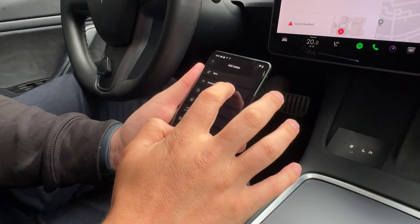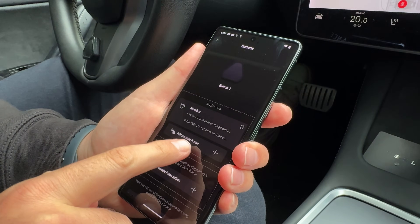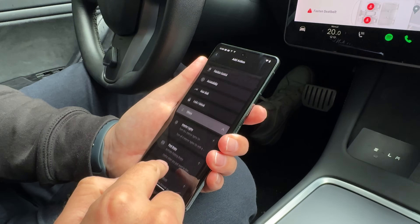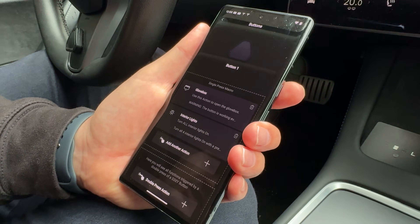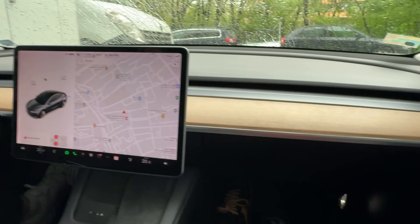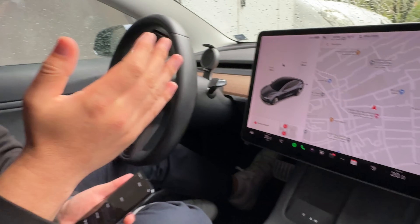I choose 'open glove box' and press save. Immediately after, there's a second button that appears underneath saying 'add another action.' I press on it and choose interior lights — also called dome lights — and press save. Now I have a single-press macro created between these two functions. As you can see, the glove box is closed and the dome lights are off. I press the button once — the dome lights are on and the glove box is open.